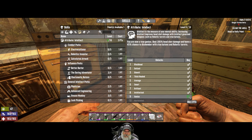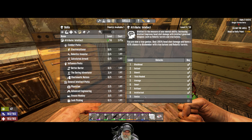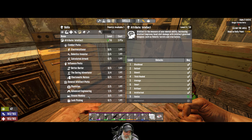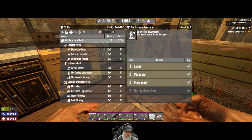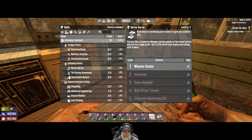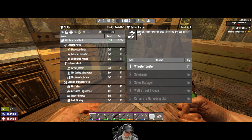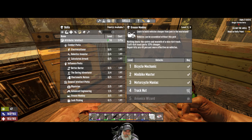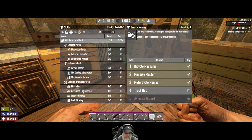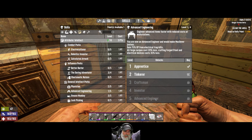We're also going to invest the next three points into Genius, and then we'll have an effective level 10. And then we're going to get Physician all the way up, Daring Adventure all the way up. Maybe Better Barter — 25% better deal if we get that maxed out. Possibly Grease Monkey. I don't think we need Advanced Engineering because we have all the crafting equipment we need.